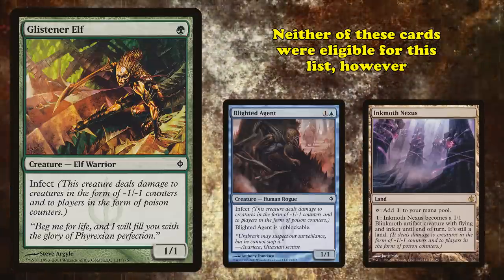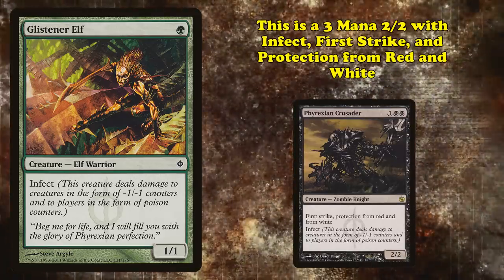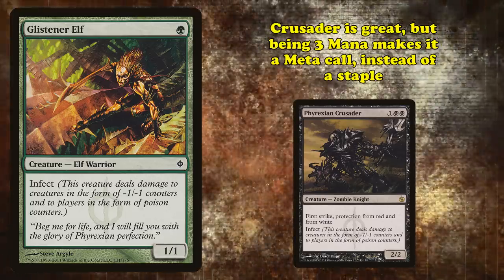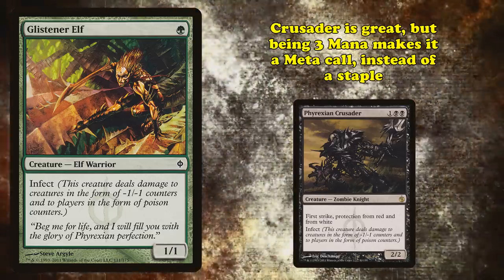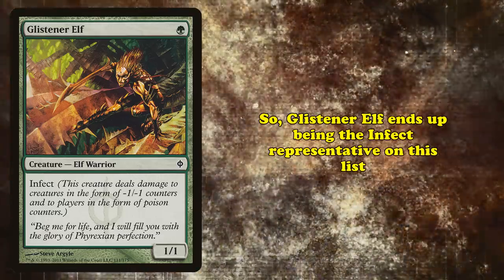The one other really great Infect creature that was eligible was Phyrexian Crusader, which is a 2-2 for 3 mana with Infect, First Strike, and Protection from Red and White. Crusader is a great card, but costing 3 mana means it's usually more of a meta call than a constant fixture in the deck. So Glistener Elf takes the spot as the Infect representative on this list.